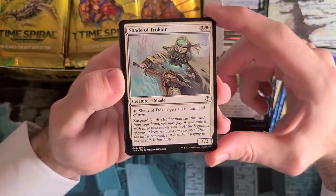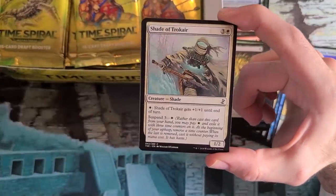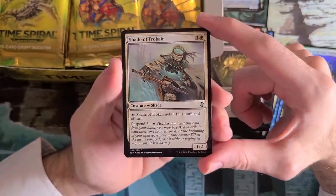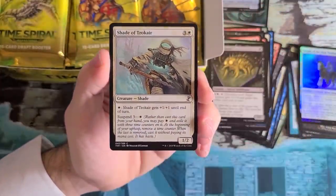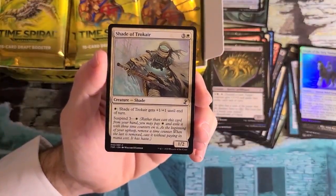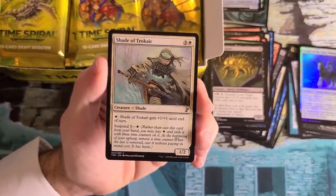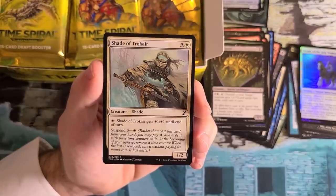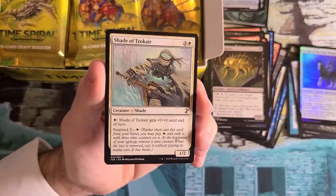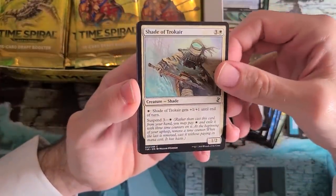Shade of Trokair — I mentioned I love the blue-white Suspend tempo-aggro deck, and Shade of Trokair is great there. I still basically take all the ones I see. They do get worse in multiples because having two Shades of Trokair in play means your white mana can only go so far. But we'll happily take this card. It looks so weak — it's a four-mana 1/2 — but it's quite good. This is a white Shade, which you will only find here in Time Spiral block, a reference to alternate futures. Reckless Wurm downshifted to common — a key card for Madness decks. Being able to Madness out a 4/4 Trample is really nice. This is a color-shifted version of Arrogant Wurm — same stats, just red.